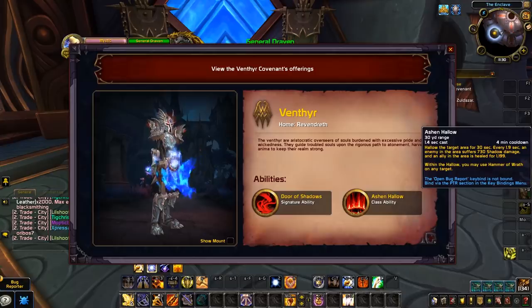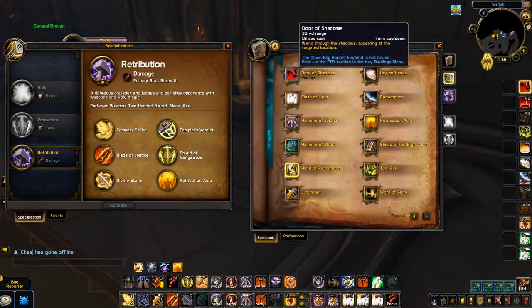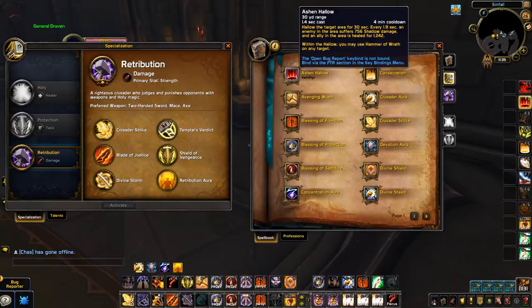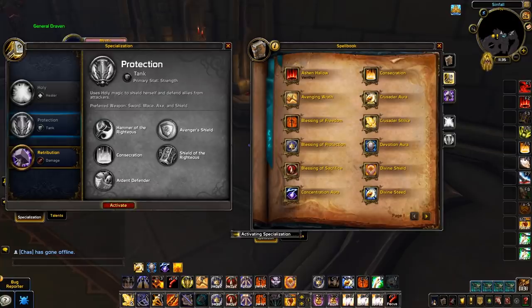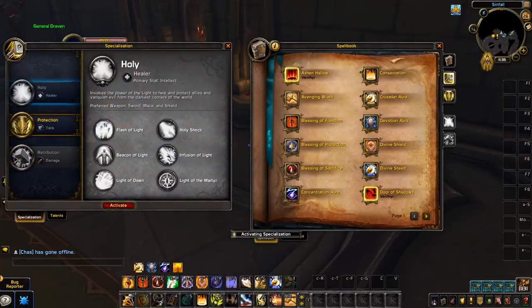Next, let's talk about the second ability you gain from your covenant — the unique class ability. No matter what spec you're in, you'll always have access to the same class ability. So let's say you're playing a paladin and you choose the Venthyr — you'll gain access to Door of Shadows, but you'll also be able to use Ashen Hollow, the Venthyr paladin ability, no matter if you're Ret, Holy, or Prot.